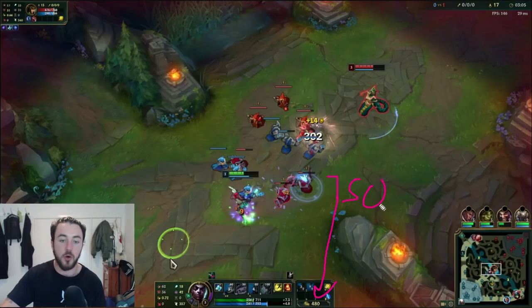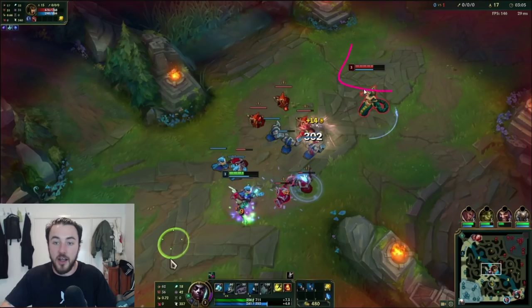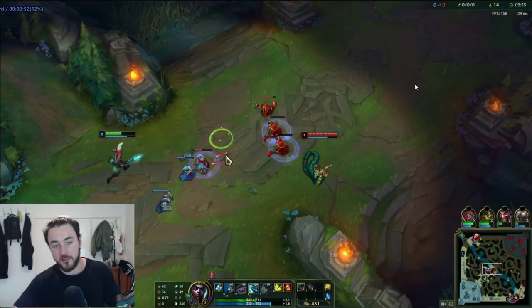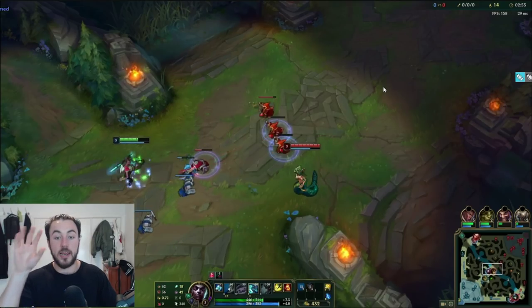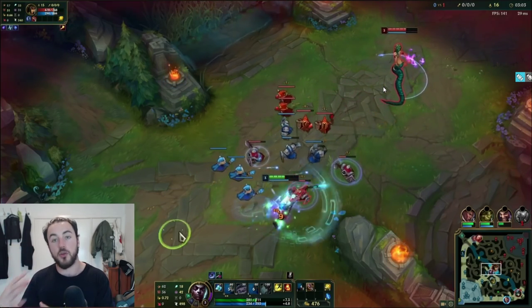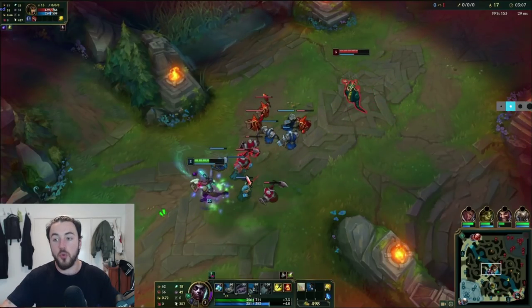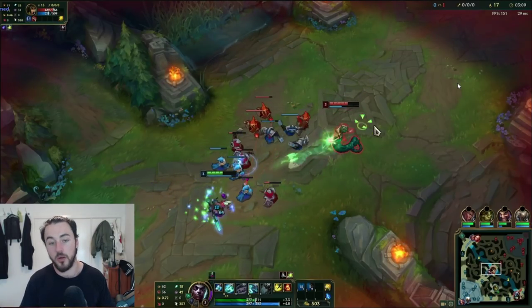Now I'm starting to pump up the intensity of the lane because I'm getting closer towards my 750 gold. I want to start utilizing my Corrupting Pots — I go Corrupting Pot with Time Warp Tonic. I don't want to let this guy get a completely free lane. I want to punish this Cassio and start to heavy trade when I'm getting closer to my mini game completion. Notice how I don't E then Q — I do an EQ simultaneously. The Q actually is in transit while you're E-ing. It's a really efficient way to actually land your Q. You don't want to E, land, and then Q — it's really unreliable and sloppy.